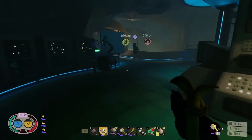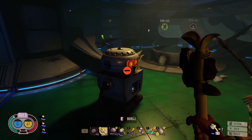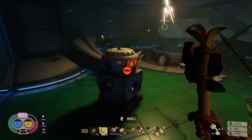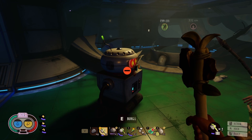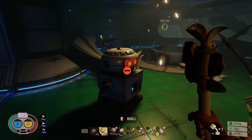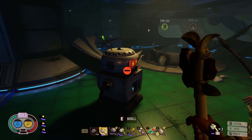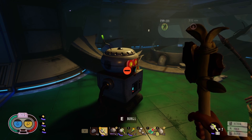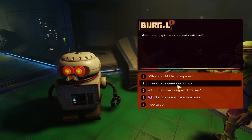Here's Burgle. I'll trade you some raw science — extra raw science. I'd be happy to trade. Bring me more of my lost research chips and I'll be happy to see a repeat customer. So the raw science that you have in your inventory you can trade in for upgrades. Yep, you can make stuff.